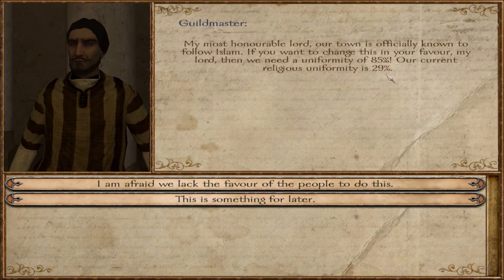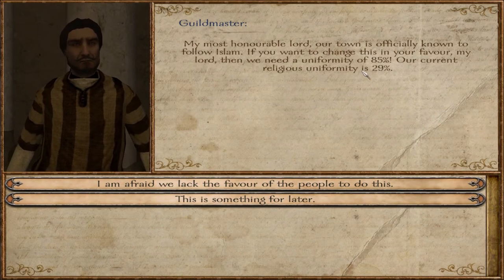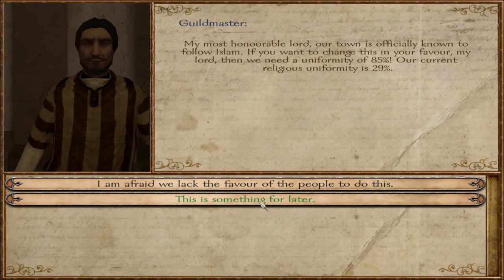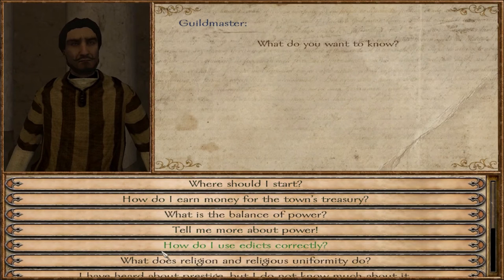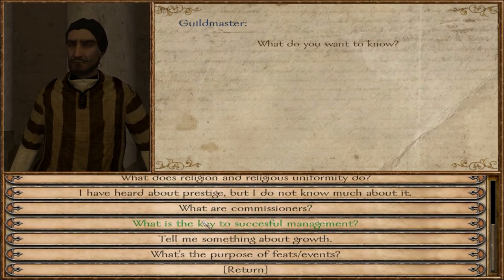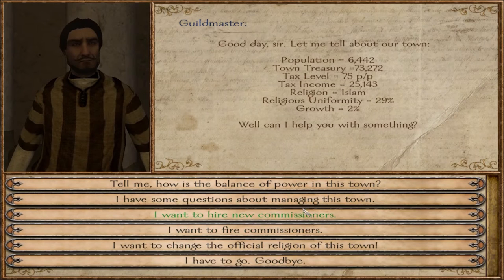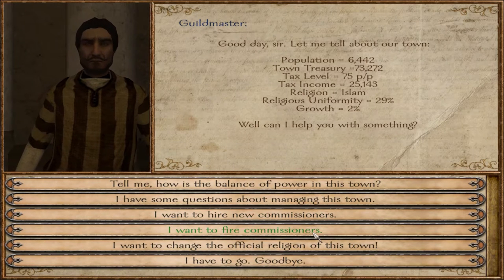The one we need right now is the clergy because we want to bring that religious uniformity up. First of all, we want to change the official religion of this town — we'd obviously like to change it to Catholicism, but that's not possible right now as we lack religious uniformity, so we're going to have to get that up. Just like with the other counselors on the kingdom level, you can ask him all kinds of things about how to manage your town. I highly recommend reading through it as they explain a lot.